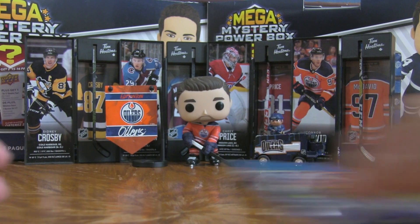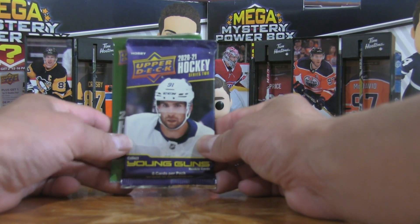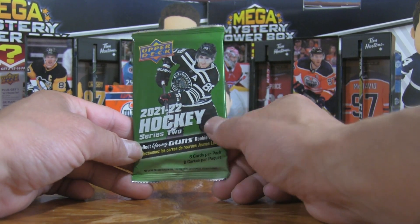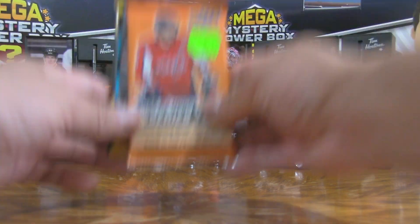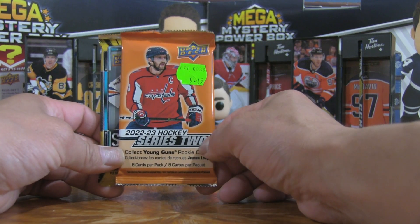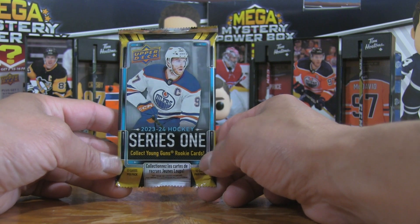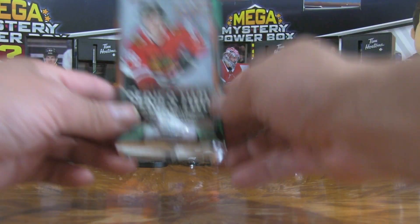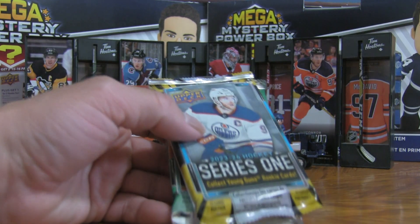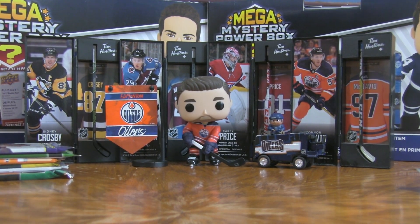That could bring some retro content and maybe some fireworks. We also have the hobby pack 2021 Upper Deck Series 2 — we all know who's in that one. We've got the 4519 Canadian 22-23 Upper Deck Series 2 hockey, looking to get a Holloway rookie card. Then 23-24 Upper Deck Series 1 — can we get that Connor Bedard Easter egg? We're still on the chase for a Connor Bedard Young Gun.